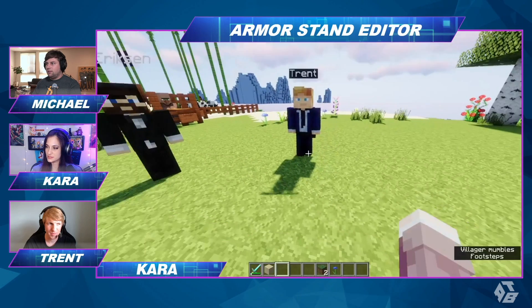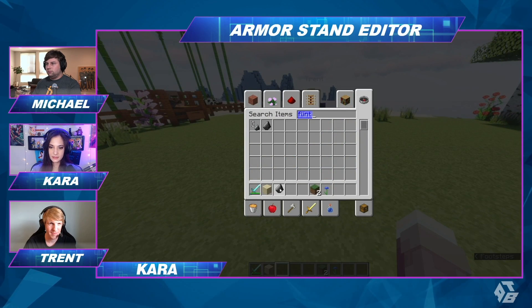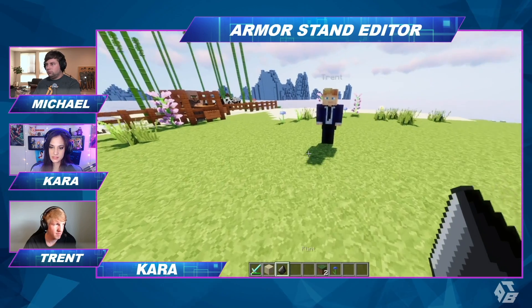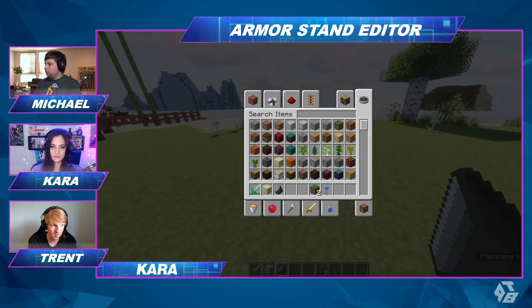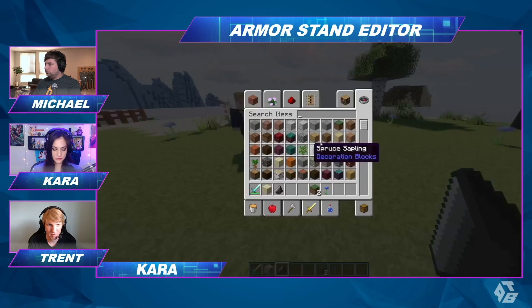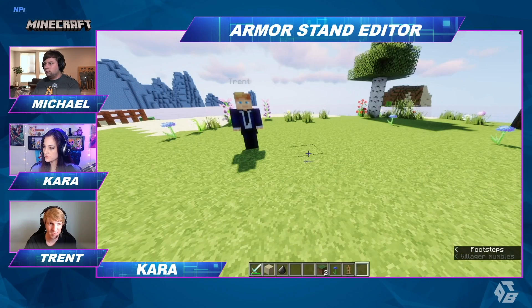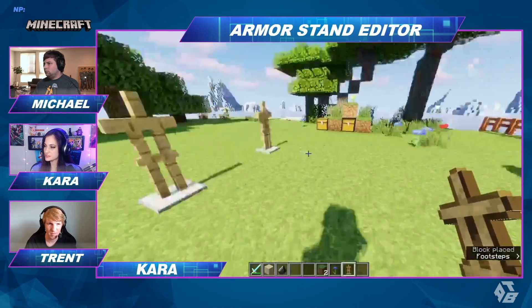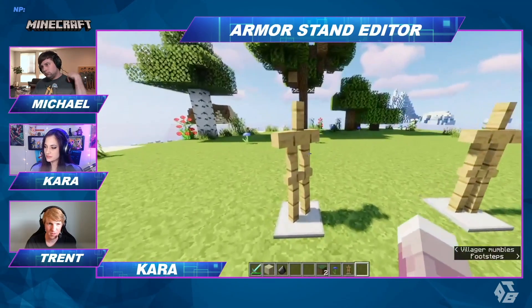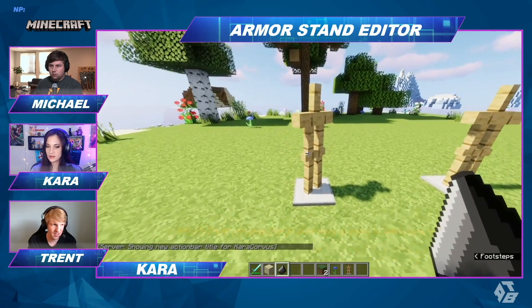We're going to start off with giving myself a flint item. This is going to be the armor stand editor. Let me get an armor stand as well — a bunch of armor stands, one for each of us. We can just use it.